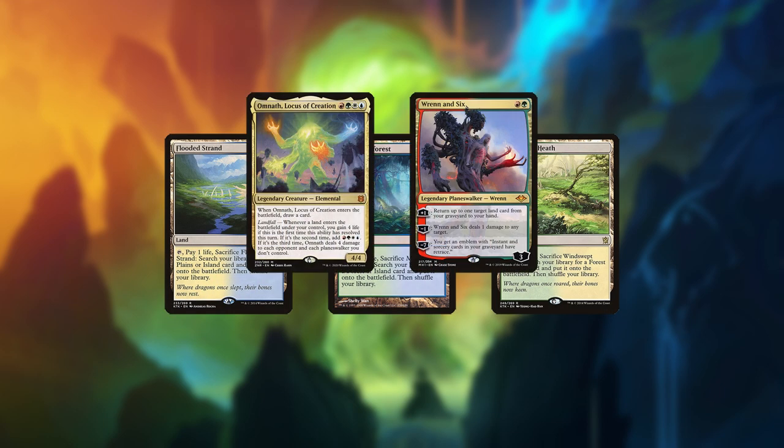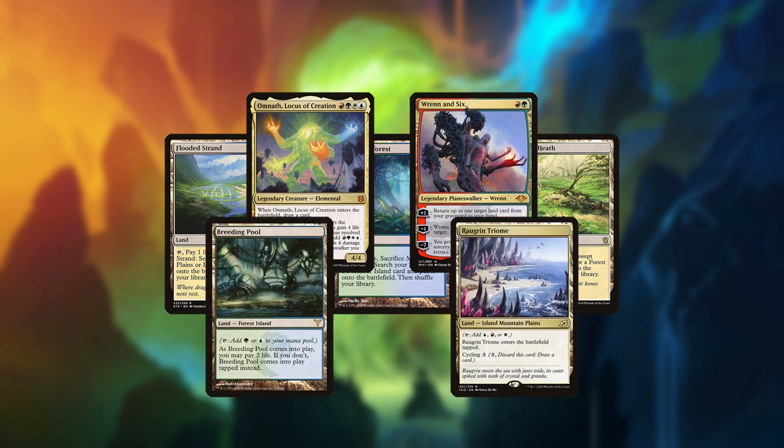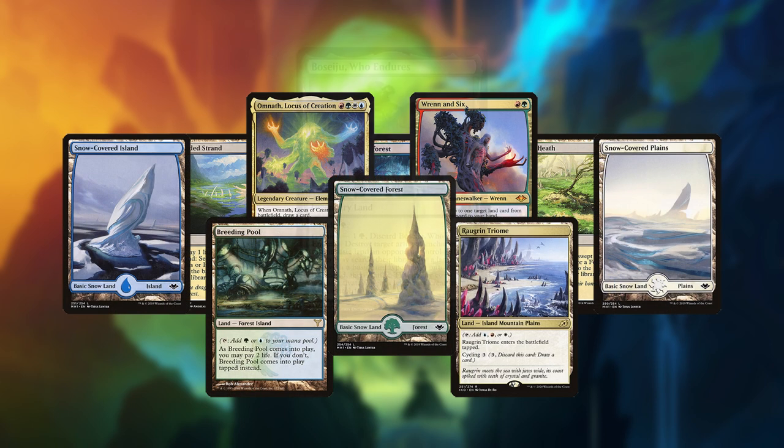The mana base is made up of an array of fetch lands to enable Omnath and Wrenn and Six, an assortment of Shocks and Triumphs that they find, a few basics, and a small amount of other lands such as Boseiju.